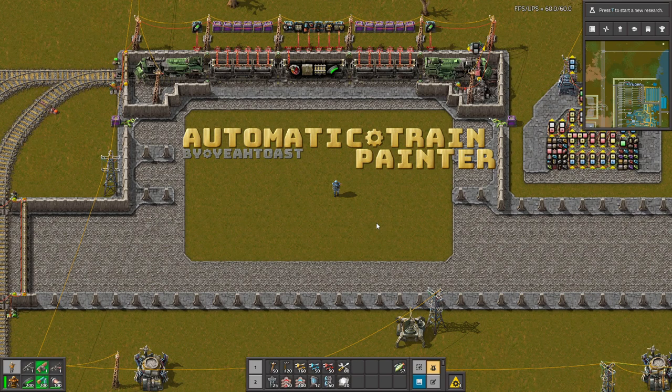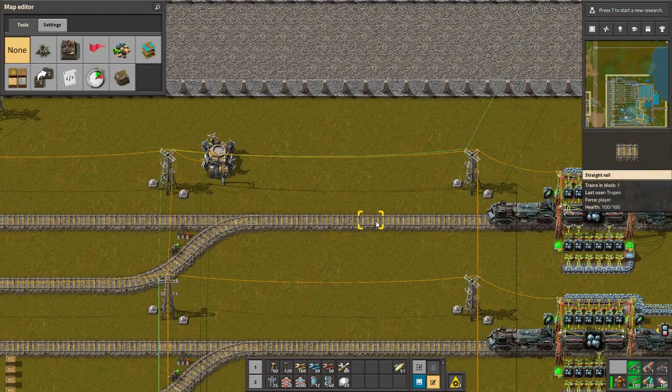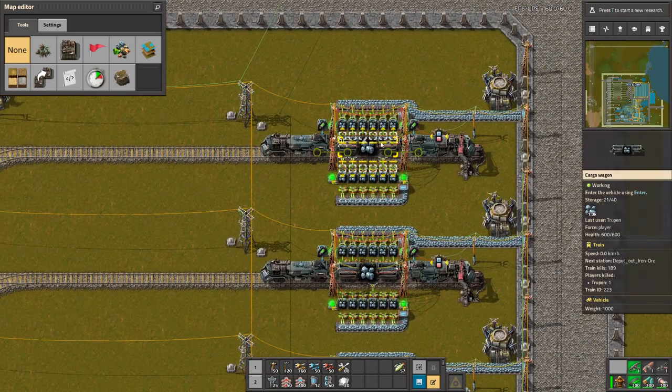Hello guys, this is the Automatic Train Painter mod. This is a simple but amazing mod that will color trains depending on what is inside the wagons.